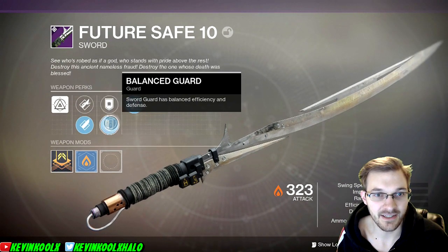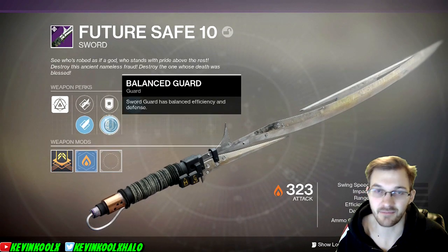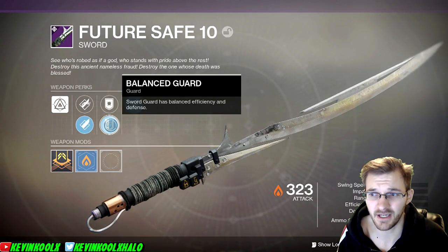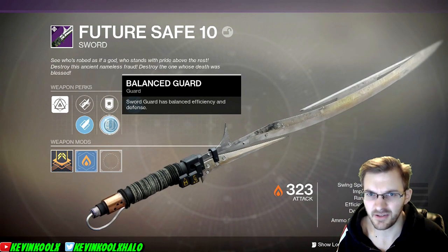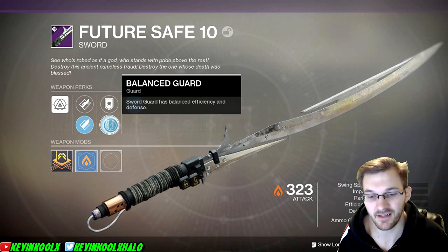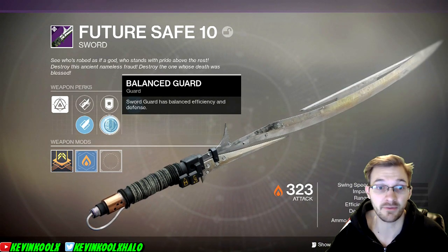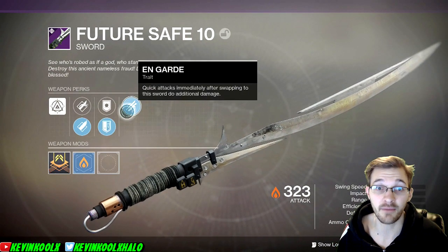For the guard perk, I like to use Balance Guard instead of Burst Guard just because it's better efficiency. But I never really use the guard ability, either in PvP or in PvE — I'm too busy slaying things. Playing as a Devourer Warlock, after you get a kill your health's all the way back up, so there's really not much use to it, at least from my experience as a Warlock main.